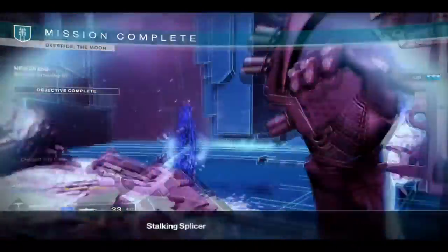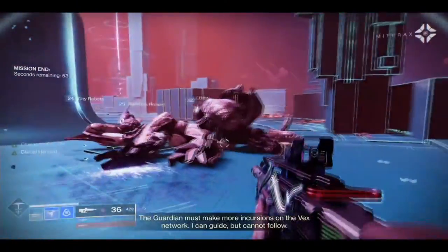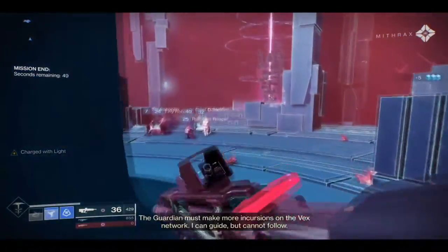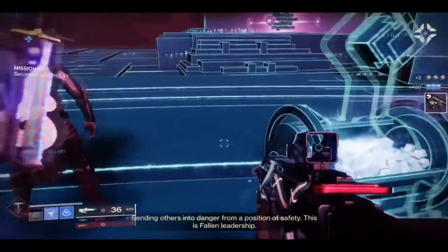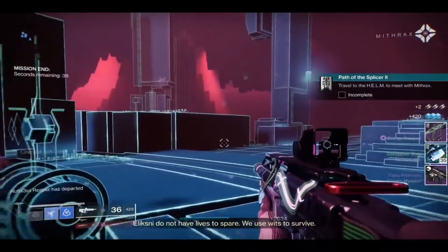And now he's down. Give me those shards. Left chest — normal Vex. Conflux chest. And there you go.